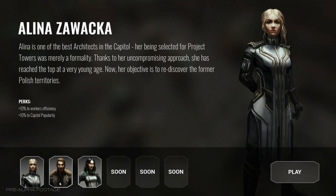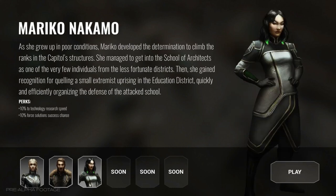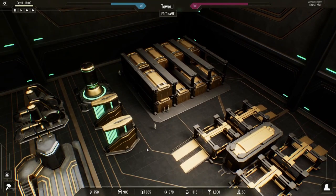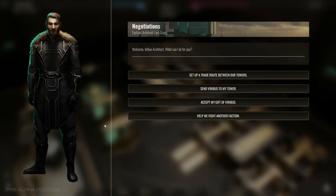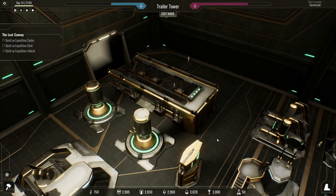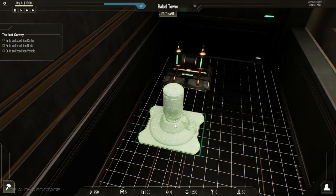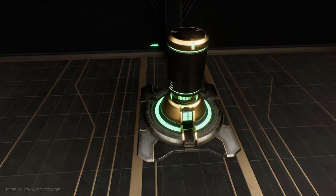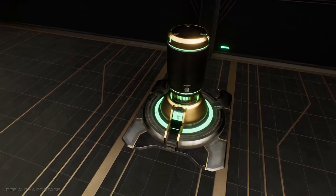Don't forget you are not the only architect chosen for Project Towers. If you manage to forge alliances with other factions, you can set up trade routes between your towers and theirs. Although your diplomacy efforts can also result in bitter rivalries. Whatever your choice, you have the power to affect the local politics and society, just as long as you don't fall out of your superior's grace.